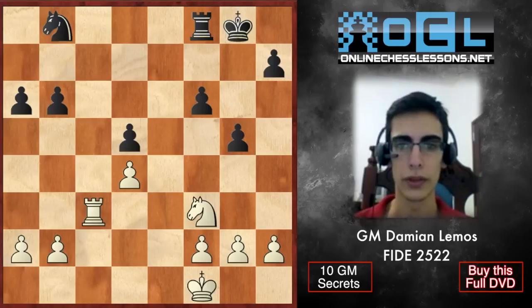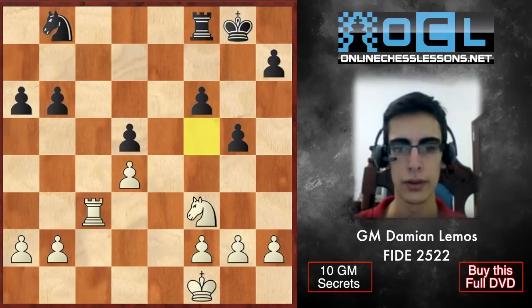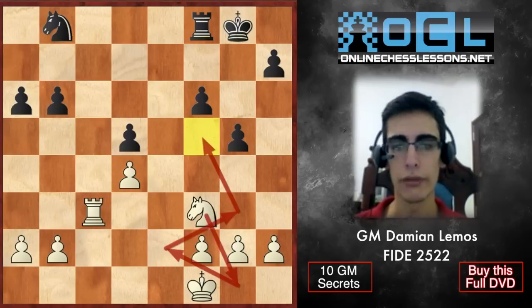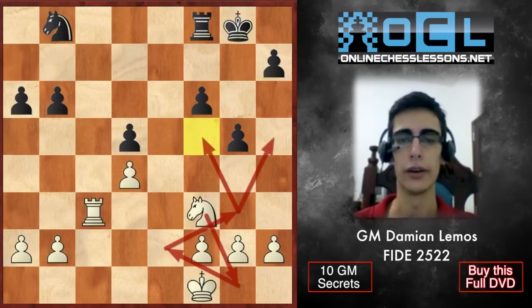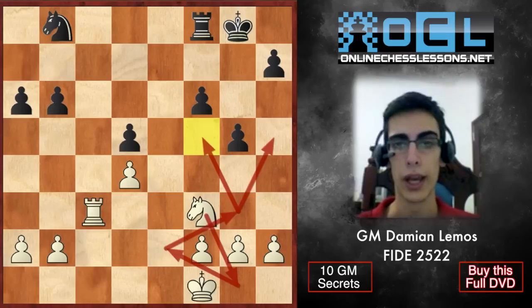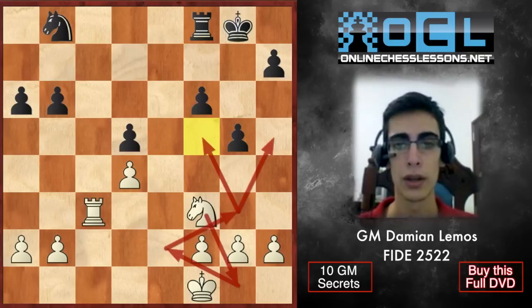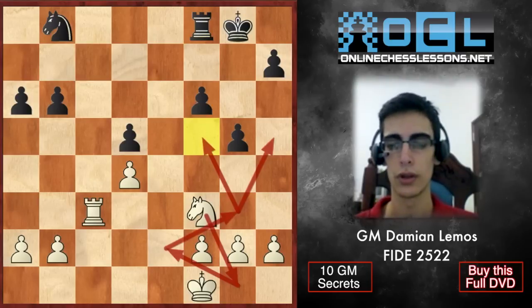He plays Rf7, Rc8. Here we are not repeating moves. If we trade rooks he's basically equalizing because he's going to move the knight next. So we play Rc3, winning some tempos — he still can't finish his development. He plays h5. Usually advancing pawns in front of your king is not a good idea. Of course Alekhine probably had his reasons, but those pawns can't go back.